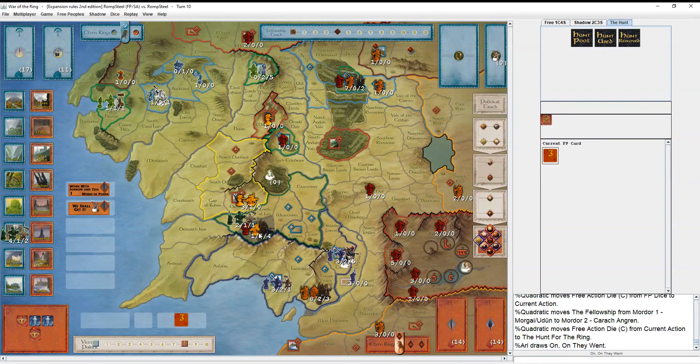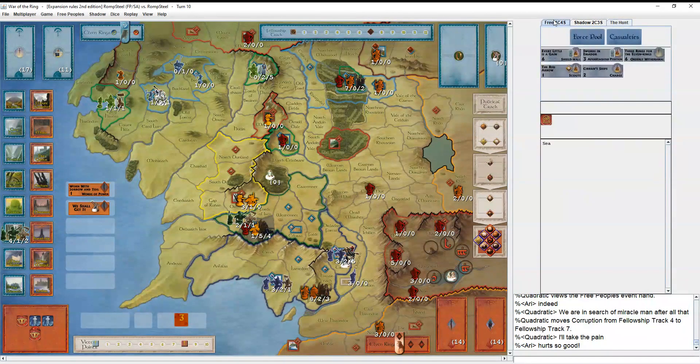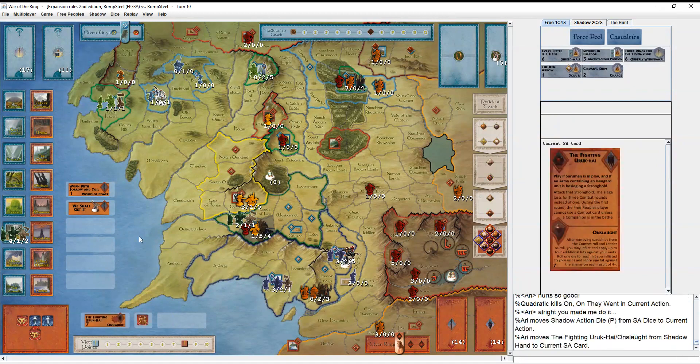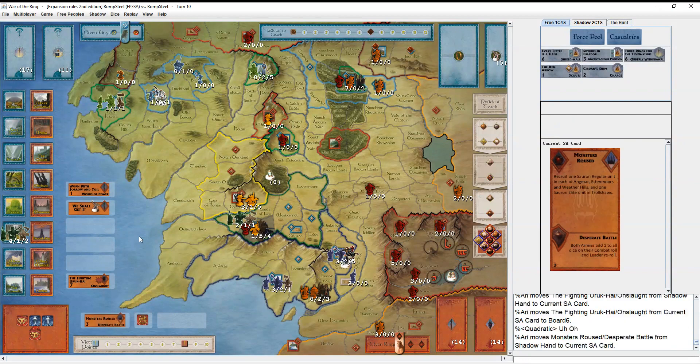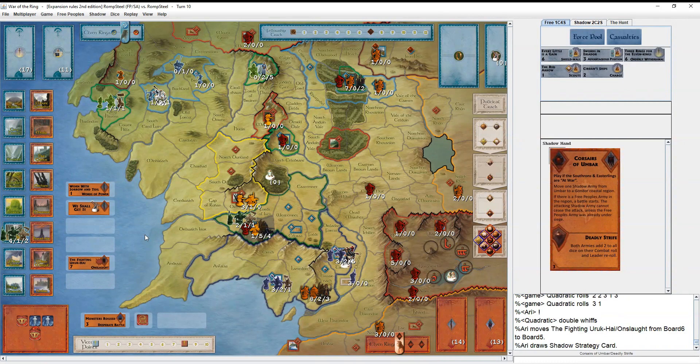They're playing Fighting Uruk-Hai even though Saruman is eliminated - you're not supposed to be able to play this if Saruman isn't in play, but it's easy to miss. An impressive day for a battle and not a single hit is played. On to round two - he picks up Corsairs, which is a nice card. Deadly Strife can be really strong, but ideally you'd want the opposing army to be a bit weaker before you play it. Charge against They Are Terrible - the free misses. Three hits from Shadow Player, against two from Free Peoples Player.